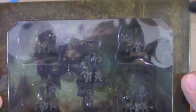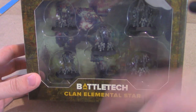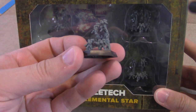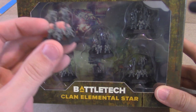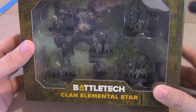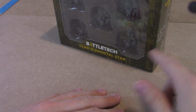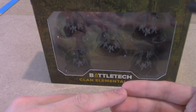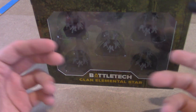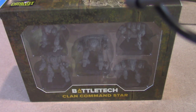Let's move on to the Clan Elemental Star. It comes with five points of elementals — they're all the same, and they're the same that come in the Kickstarter box. I was kind of disappointed with this. For how much they charge for it, you get very little plastic. And this box doesn't even come with any Alpha Strike cards, which kind of surprised me. I would have thought it would be nice to have a reference of what standard clan elemental armor was. It didn't come with any pilot or basic information on elementals at all, which was kind of disappointing.